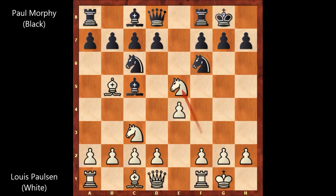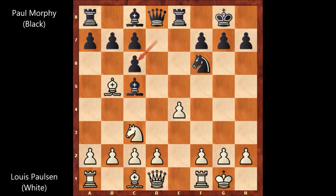Paulsen played Knight takes on e5. Morphy responded with Rook to e8, attacking the knight. If knight takes knight, then d4 forking the bishop and the knight. So after Knight takes on e5, Paul Morphy played Rook to e8, and then Paulsen captures the knight — Knight takes on c6. Paul Morphy captures back with the d-pawn, attacking the bishop.